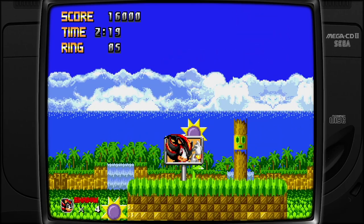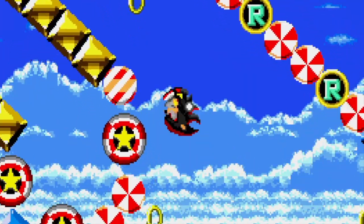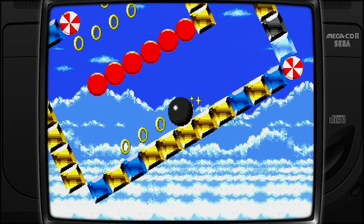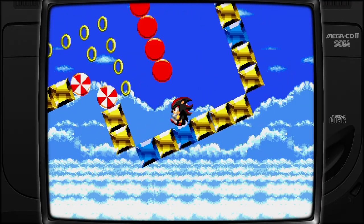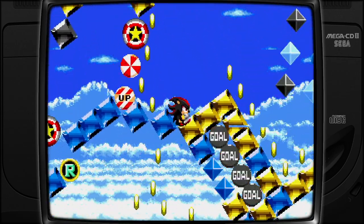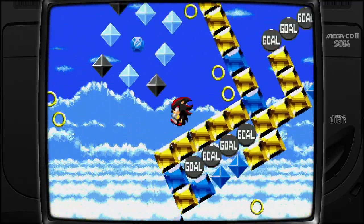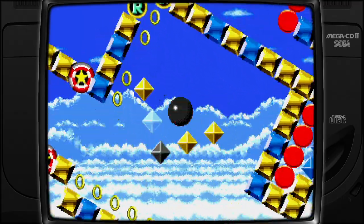Special stage. I want to get the emeralds because there are super versions of all the characters, I believe. Where do I want to go, Shadow? That goal right there is kind of scary. Yep, this is the way we want to go. Am I going to bounce right into it? Nope, we're okay. Oh, there's the Chaos Emerald. Give me that emerald — I'll give you a dollar. Give me that emerald and I will surely be happy. Boom. One Chaos Emerald down. Good job, Shadow.